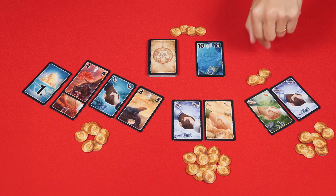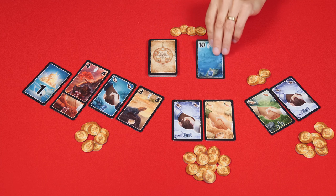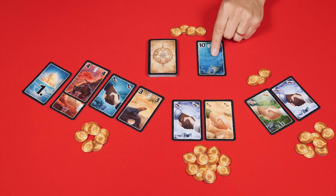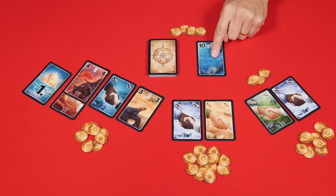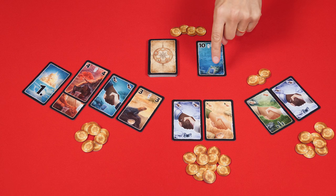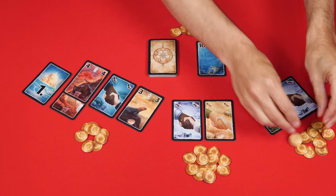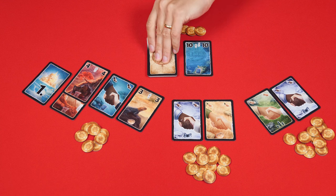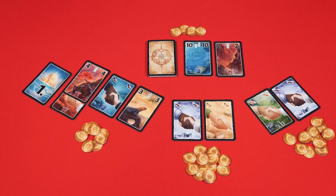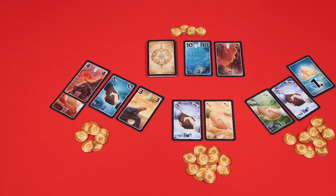After you've taken everything you want, you then have the option of sending one card from the display back to the box — you'll likely do this if you see a card that might be helpful to another player, but you don't have to. Any cards left in the display will remain there to be bid on in future turns, and players who lost the auction take back their coins. At the end of the auction, the highest bidder turns over the top card of the deck into the display, and the first player card is given to the player on their left, who then takes the next turn.